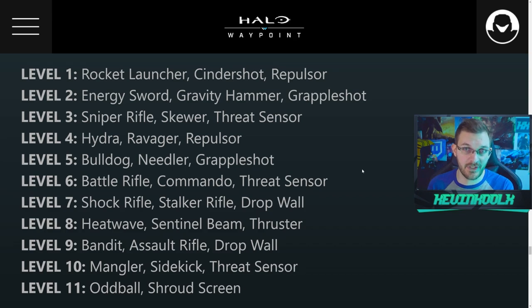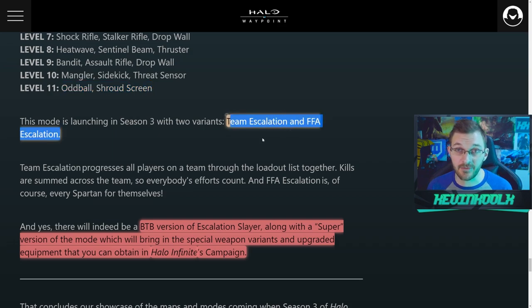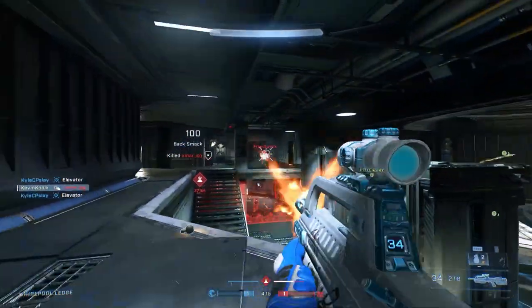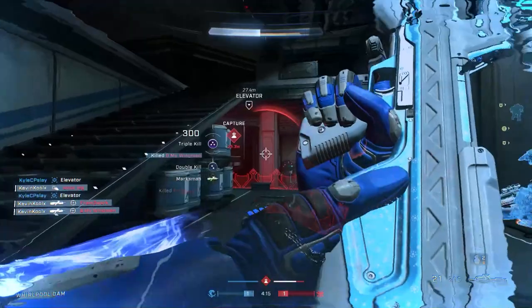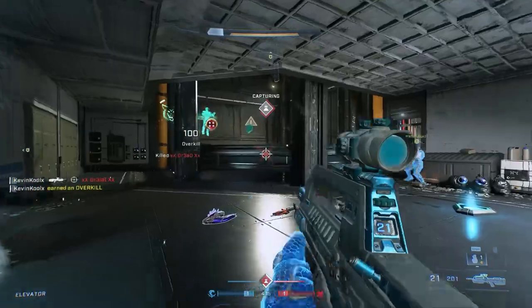Here's the list of all the different tiers — just pause the video if you want to see exactly what they are. All of these are basically fun combinations of primary and secondary weapons along with equipment to spice things up, ultimately ending with the Oddball Shroud Screen combo, which we saw in the gameplay over the weekend, and it looks like a ton of fun. 343 says there will be two versions of Escalation Slayer — a team version and a free-for-all version. A BTB version is currently in the works, as well as a super version where you get to play with all the special weapon variants from the campaign.